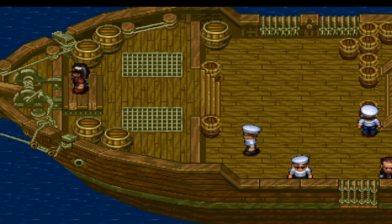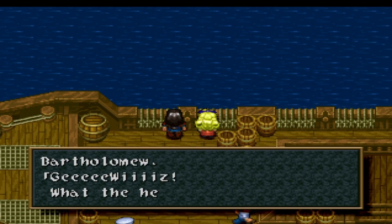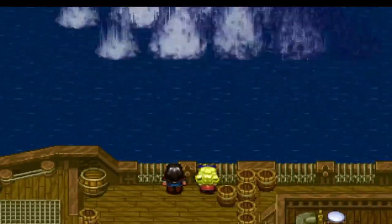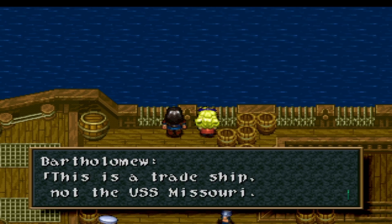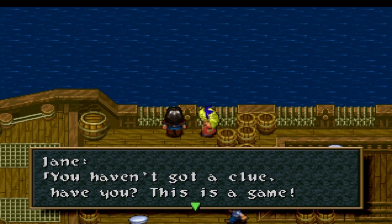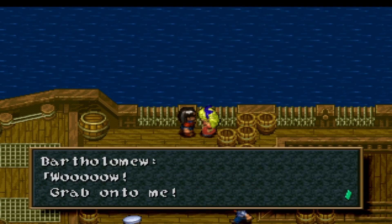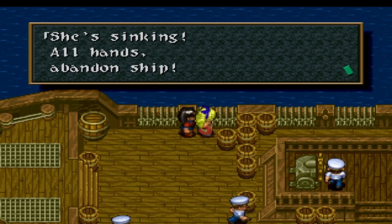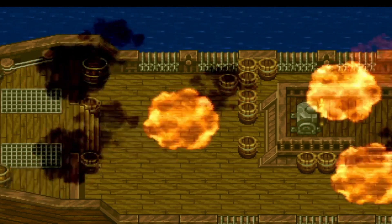Oh hello. Gee whiz — what the hell is that? I don't like the way Bartholomew talks. Just as we found one of the Gemini Circuits we get this. 'Do you have any special weapons or something?' 'This is a trade ship, not the USS Missouri — you haven't got a clue, have you? In this game you should always carry a special weapon.' What is happening? My poor ship, the Sweet Candy — she's sinking! All hands, abandon ship! It's probably sinking because you gave it a terrible name. There it goes.